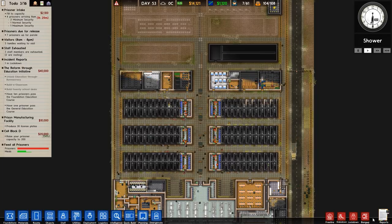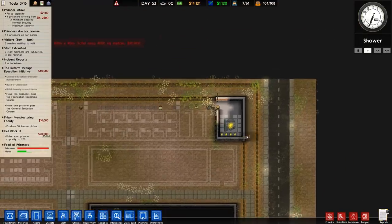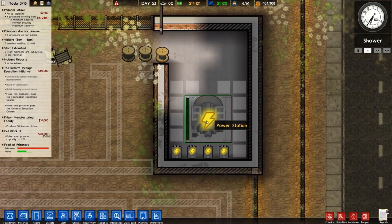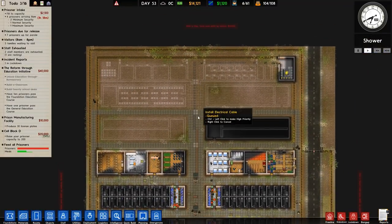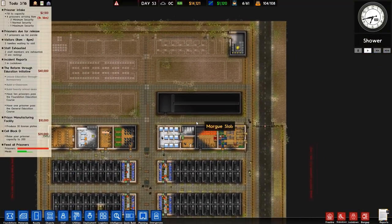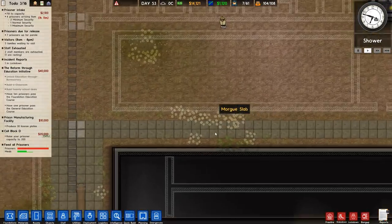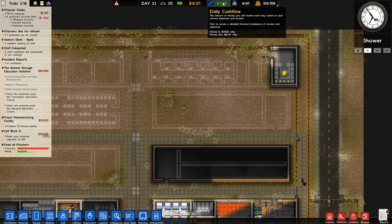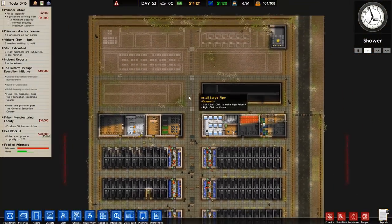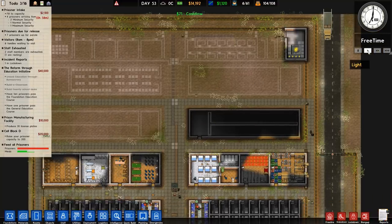Welcome back to Prison Architect. In the previous episode we put a massive slab of concrete down and then realised we were going to run out of power, hence the new power station and capacitors which we are now going to connect to the expansion part of the prison. In this episode I want to get cell block G done, which will give us more prisoners and more money to address our cash flow problem. We might even go for a workshop at some point, but probably not this episode.